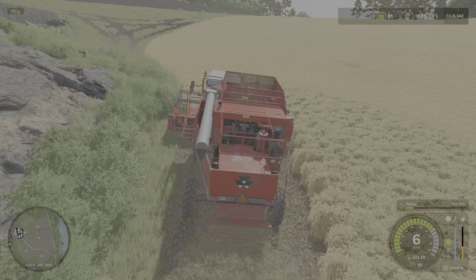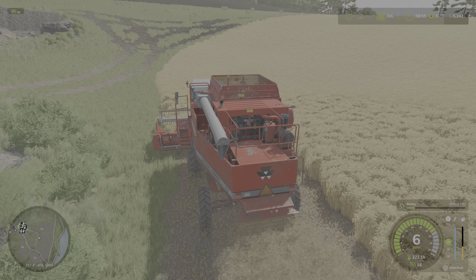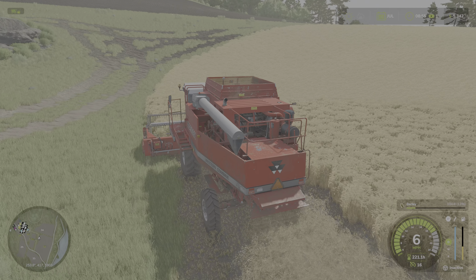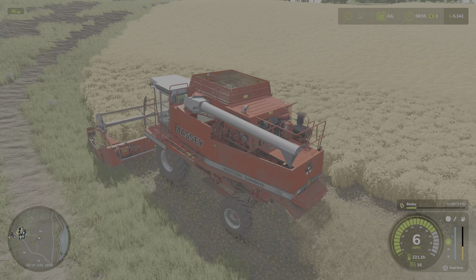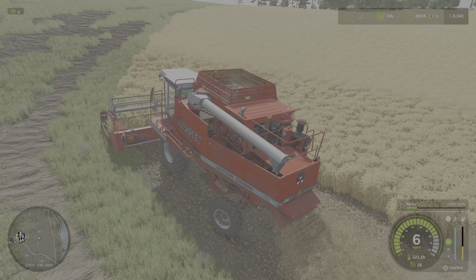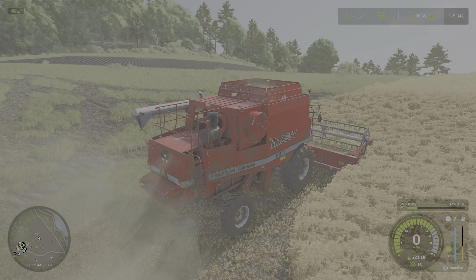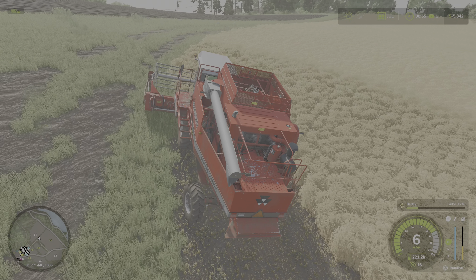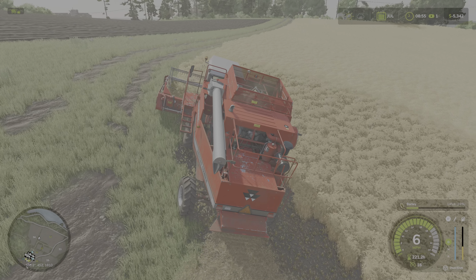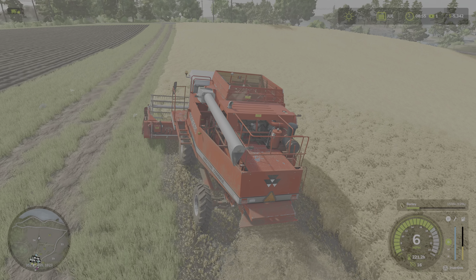At least from Farming Simulator 22, if you bale the straw that came with wheat and barley, that put wheat and barley near the top as far as income earners are concerned. It's thick-looking barley here too. The draw distance doesn't look that harsh — maybe something Giants can work on in future versions of farming, to make that draw distance blend a little more.